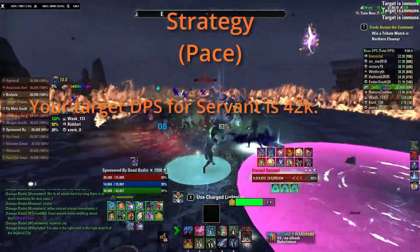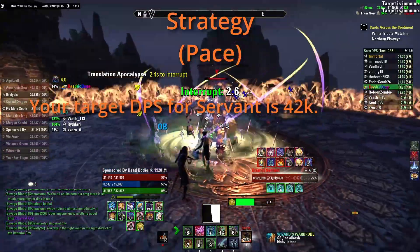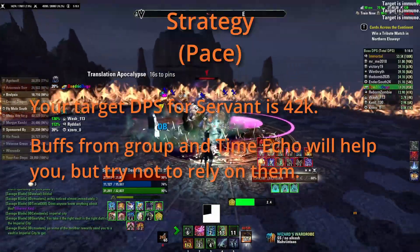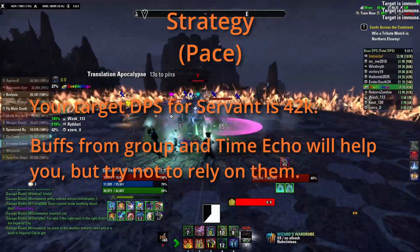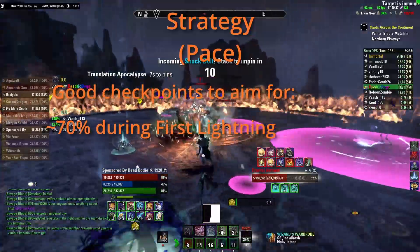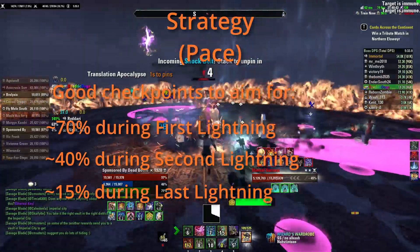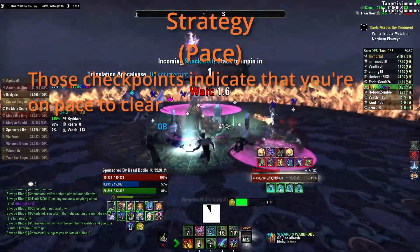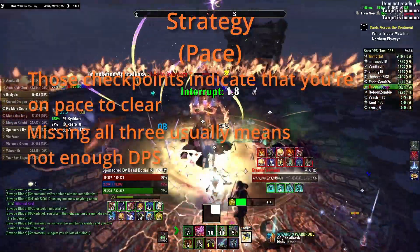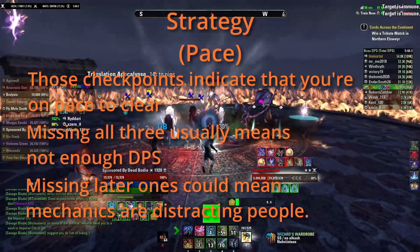Other things to note. On hard mode you have 90 seconds to kill the Servant with 11.3 million health, which equates to everyone doing around 42k DPS. The actual number is a bit less due to group buffs and Time Echo, but ideally you don't rely on those as they are inconsistent. Good health markers to pay attention to: around 70% when the first lightning storm starts, around 40% when the second, and around 15% when the last lightning storm starts. These markers usually mean you're on pace to clear if nothing goes wrong. If you're lagging behind all three of those, it might be a DPS problem. If your pace is good then slows down, it might be due to people not focusing on damage due to a mechanic.